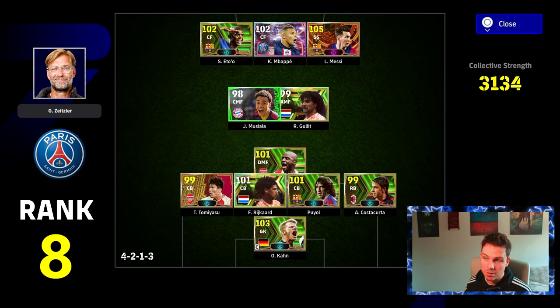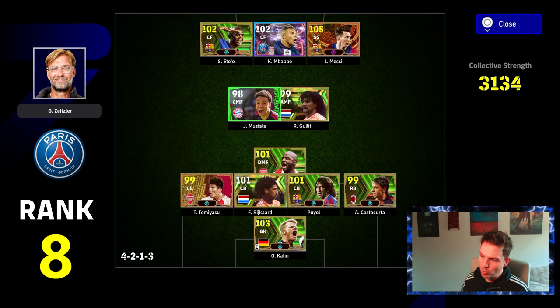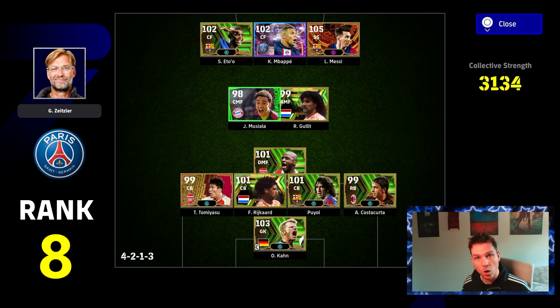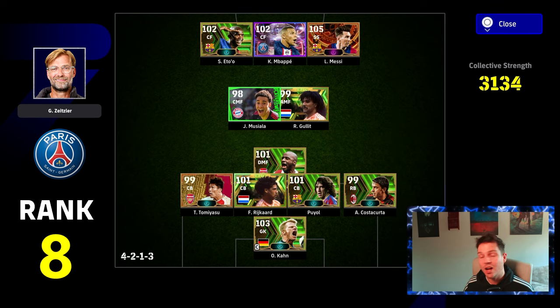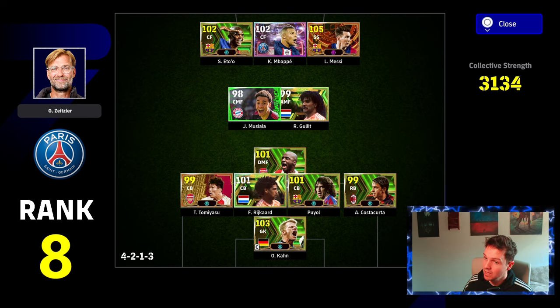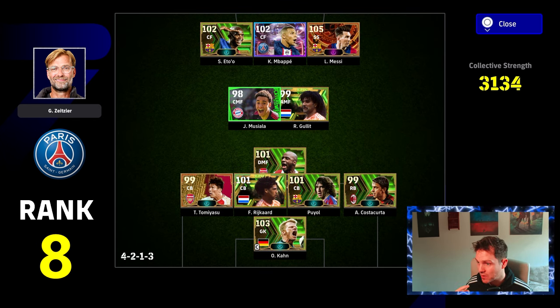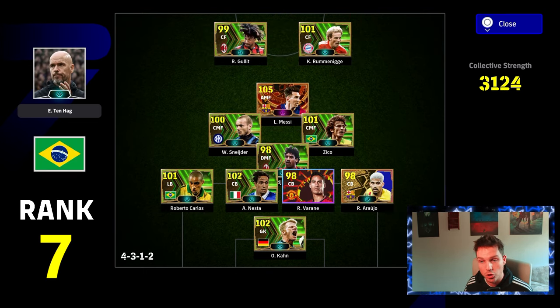Rank number 8 is a very similar setup but even more streamlined with the meta. Again, you've got your four CBs, three centre-forwards, and one holding DMF. People will ask me whether there's a difference between what side Tamiasu plays on, or Puyol or Rykard — but honestly, if you have a team over 3,120 collective strength, you're not really worrying about one or two positions. These are god squads, and with the skill level these guys have, everything is just flowing — all their pressure, all their runs.